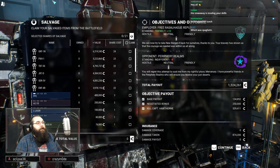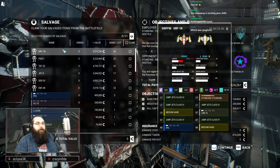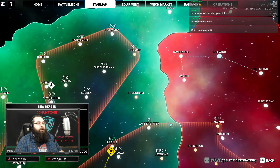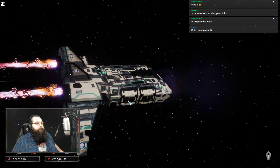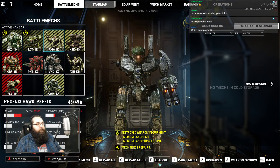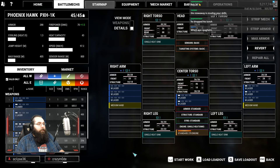Now we gotta see what we're gonna get out of this. We could get the Griffon or the Trebuchet. The Griffon would be a pretty good pickup, the Trebuchet also too. Three missile artifacts on that Griffon — heck yeah. I'll pay the extra million for it. That's a decent Griffon. No more decent contracts here — we need to head out to the nearest repair zone.